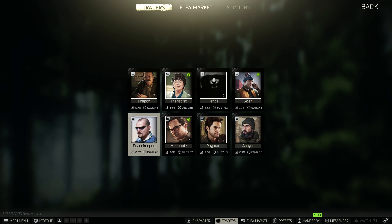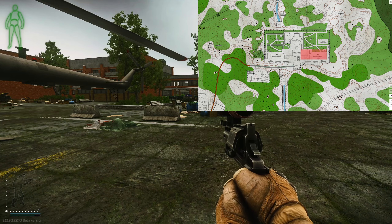Hey guys, another quick nonsense guide, this time for a Peacekeeper task called Cargo X Part 2. For this we need to locate the room with reservoirs in the health resort and obtain the information about the second part of the cargo shipment. For this we need Shoreline — I'll show you where to do it now.